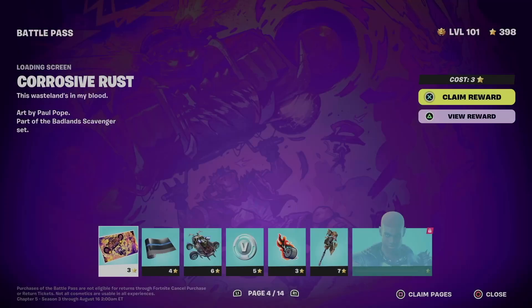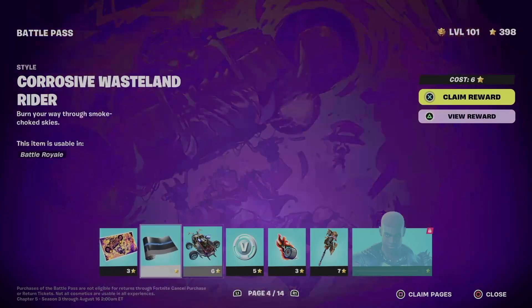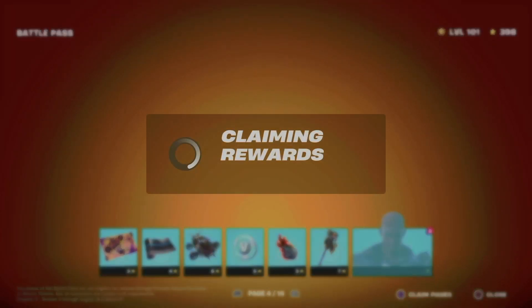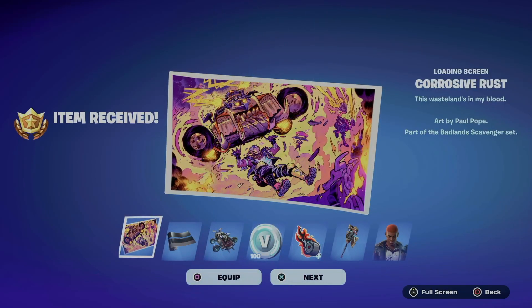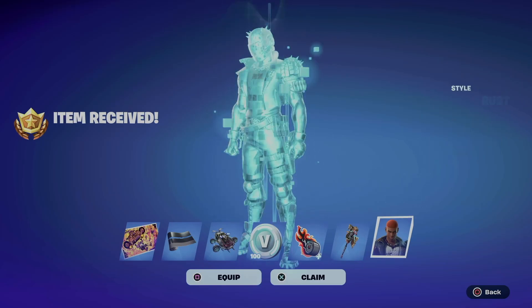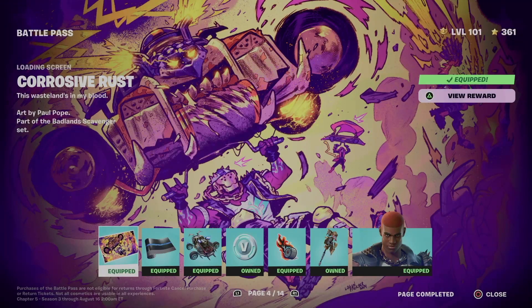We can move on to page four now. Page four is all about a different style. We're going to do the exact same thing — claim the entire page just like we did with the previous one. Claim, claim, claim, equip, equip, equip, and claim everything from here.